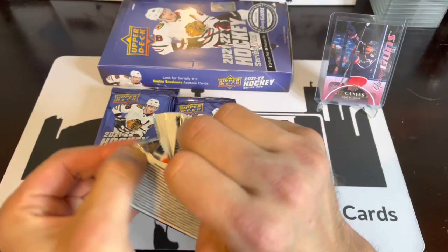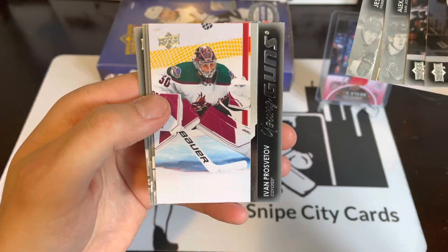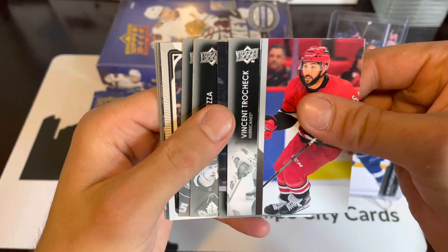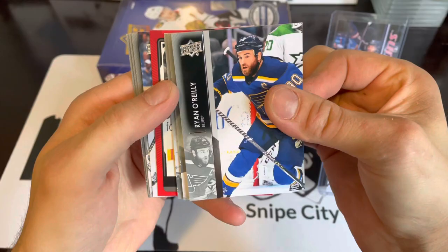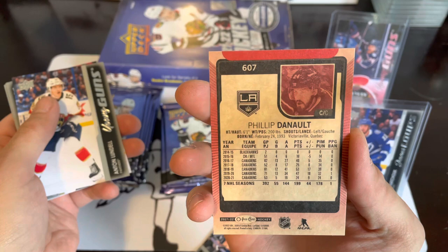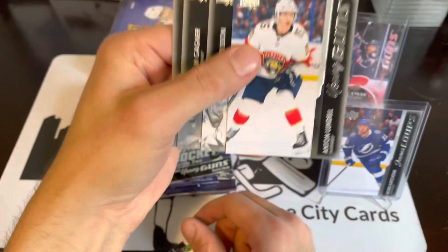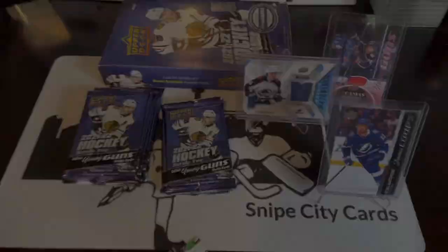So this box has given us a Young Guns Canvas, a French Young Guns, and a Rookie Materials so far. Assuming that means we won't get too many big names. Another Young Guns: Ivan Provorov. Next pack is OPC — a regular update of Sam Reinhart, and a red OPC of Philip Danault. Regular reds are numbered — but not this one. Oh, and a Young Guns behind there: Anton Lundell Young Guns. Had to go back and double-check — didn't miss anything. Pack had two hits: the red OPC and Young Guns.